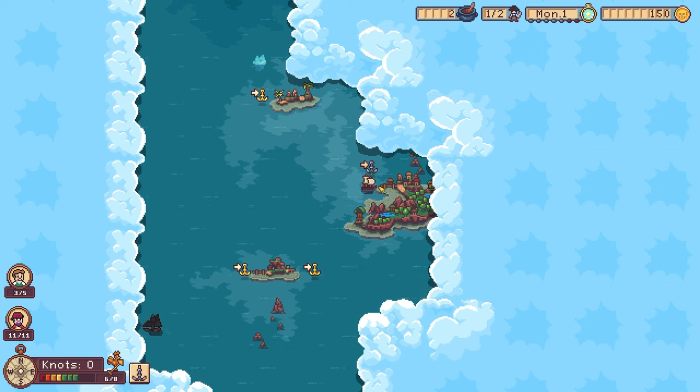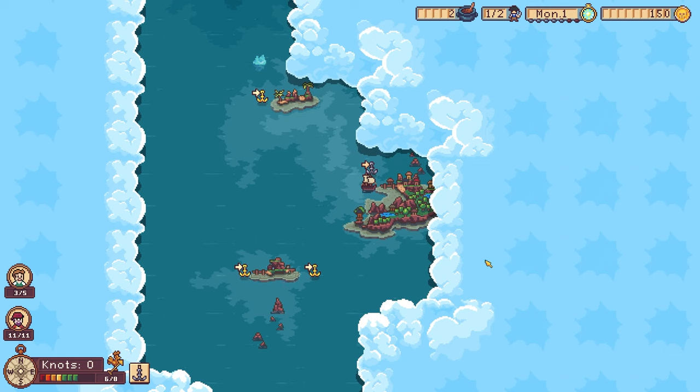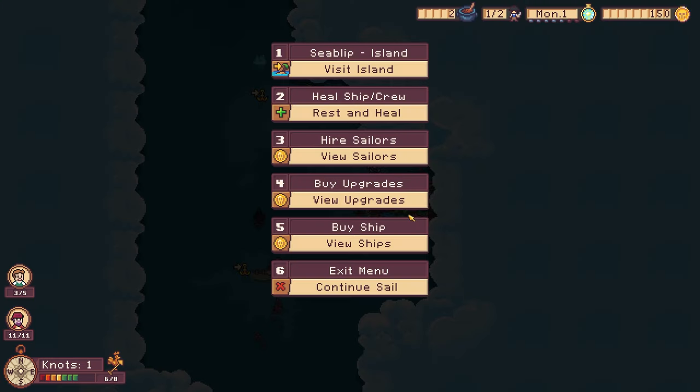Let's dock. I forgot the dock thing, I forgot the button. We're docked. Let's undock then, we'll come back. Whoa — I wonder if he can crash. Let's go to the island and check it out.